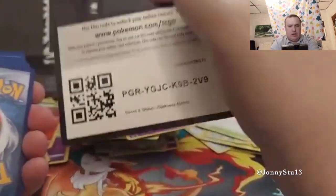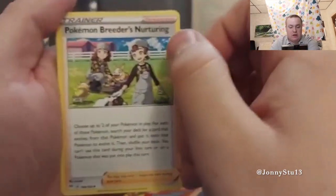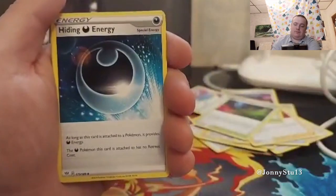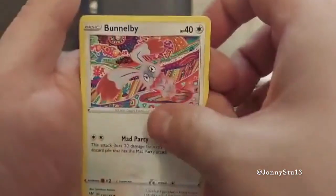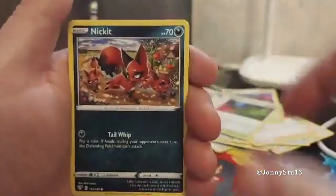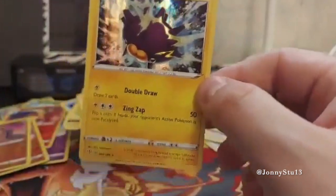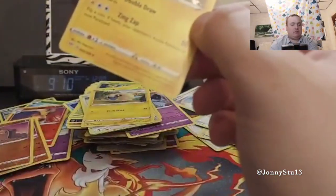There you go ladies and gents — Water Energy, Pokemon Breeder's Nurturing, Fletchinder, Hiding Energy, Funnybee, Vanillite, Gothita, Nickit, Shelmet, Paris, and Pincurchin — Pincurchin with the yellow butt on its face — Holographic! There we go, holographic Pincurchin with the butt on its face.